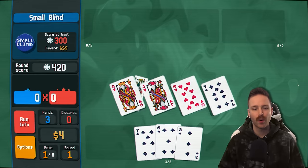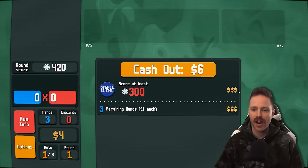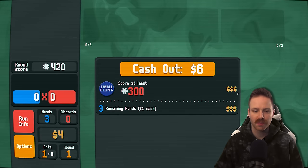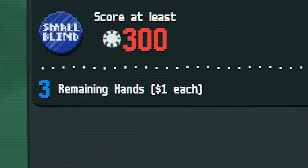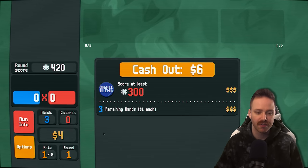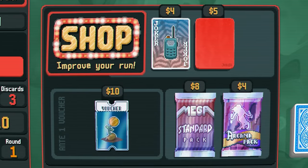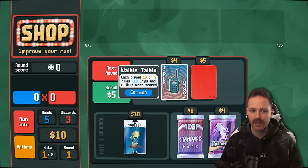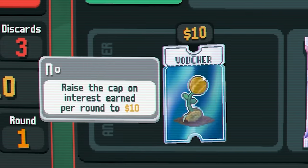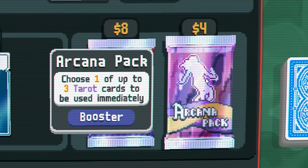The burning means we got more points on this single hand than we needed for the entire round. You get the prize for winning: $3 small blind, $4 big blind, $5 boss. You get $1 for every hand you did not use, and $1 of interest for every $5 you're holding. After every round, there is a shop, and the biggest thing about the shop is going to be these jokers. There are also vouchers, which are like passives that apply across the entire run, and then you can buy some extra decks. There are tarot cards — we'll talk about those later.